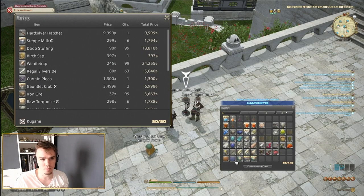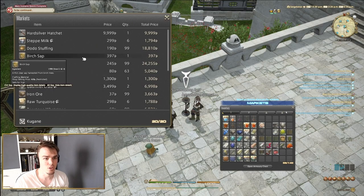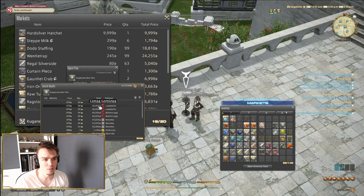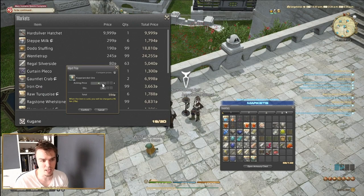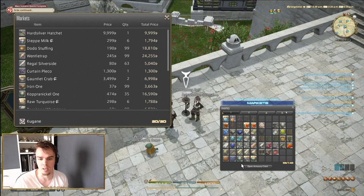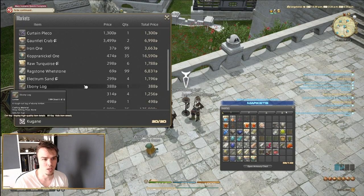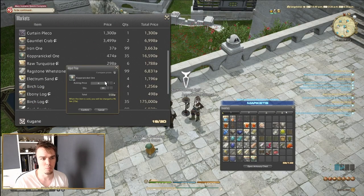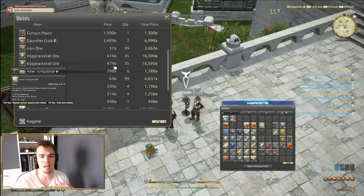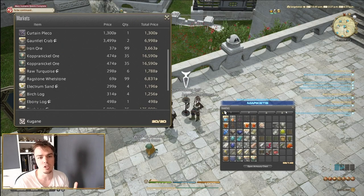Through the retainer, sell items in your inventory. Because these are stacks of 99, I can match at 474 and list in a stack of 35 — that makes it a more palatable choice for buyers without undercutting on price. I can list another stack of 35 the same way, so I put 70 on the market across two slots. Getting to know your market — what items sell and why they sell — is key.